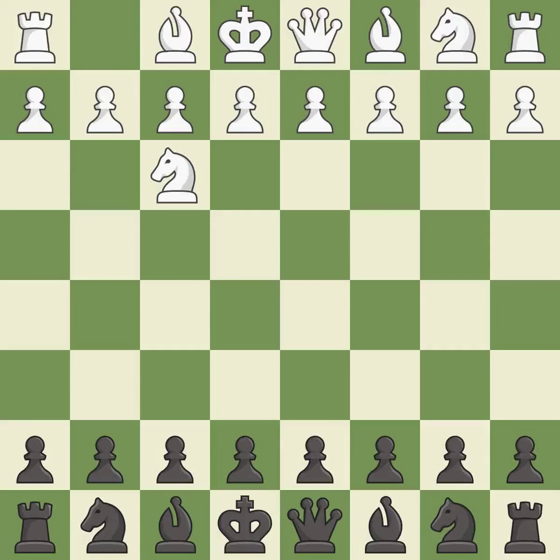The Réti is a less common but flexible opening that controls the center with the knight before committing a pawn. D5 occupies the center and controls the E4 and C4 squares. D4 builds a strong center and controls the E5 and C5 squares.